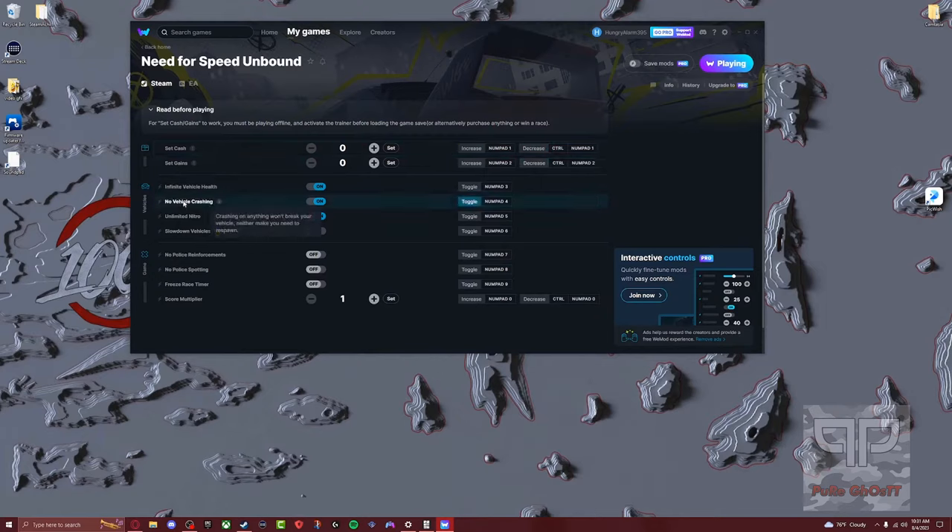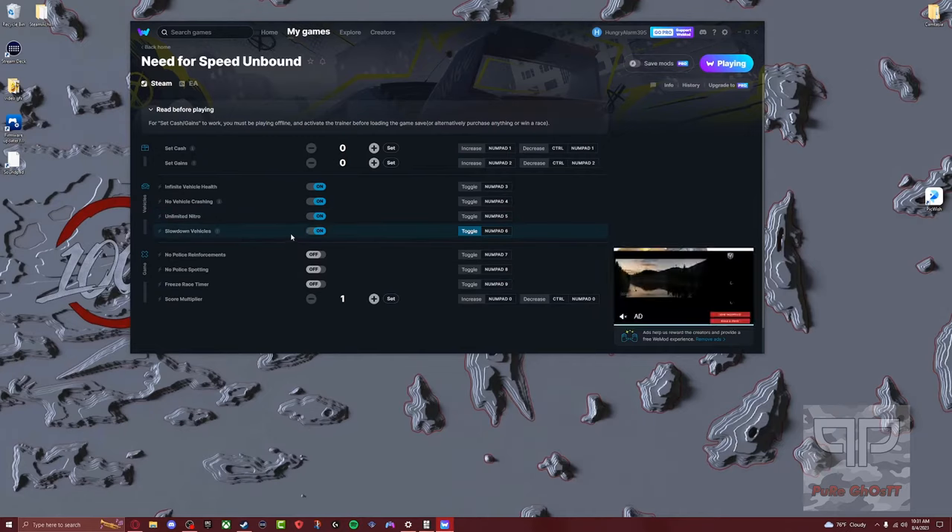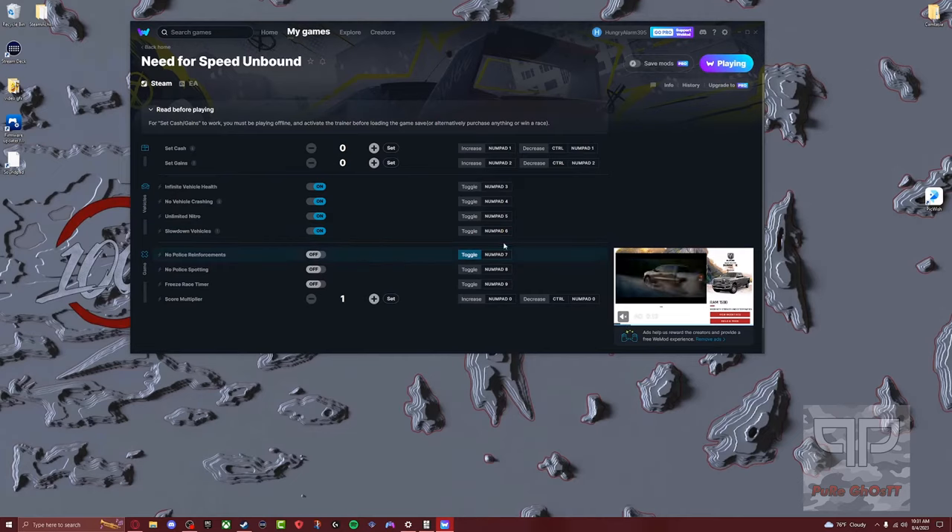So you've got infinite vehicle health, no vehicle crashing — so you won't get the little crash screen every time — unlimited nitrous, and slow down vehicles. We're going to turn that on so we can win every race.